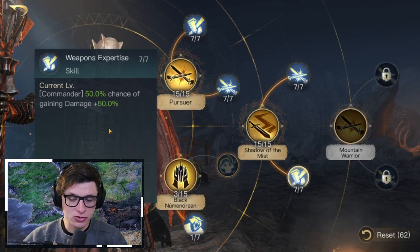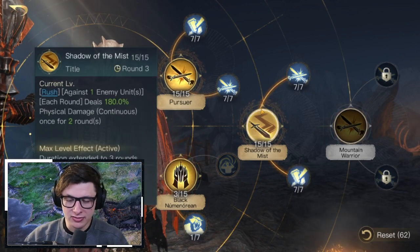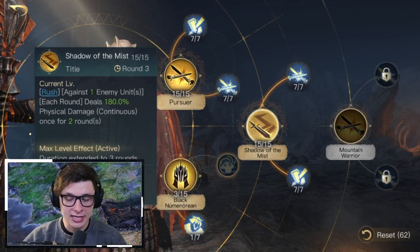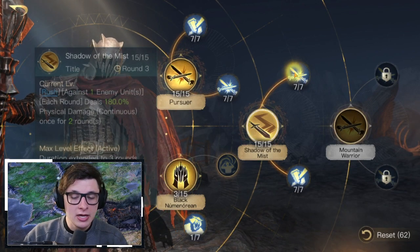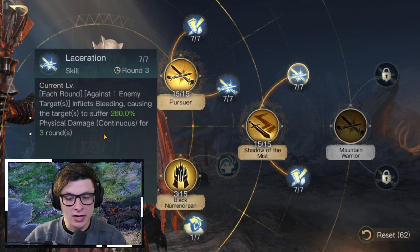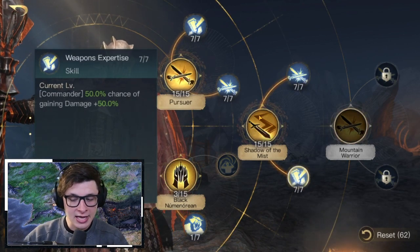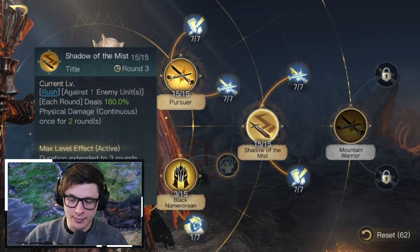Next is Weapons Expertise, giving Agzok a 50% chance of gaining 50% extra damage — basically a coin flip. The key thing is it can affect Shadow of the Mist or Laceration when initially triggered, and if it does trigger, all subsequent continuous damage gets that bonus. Great when it hits, but if it doesn't, none of the bleeds benefit.